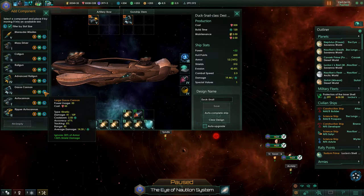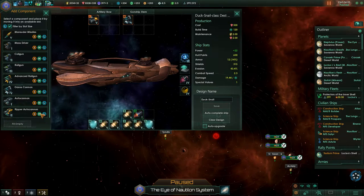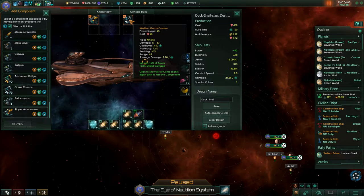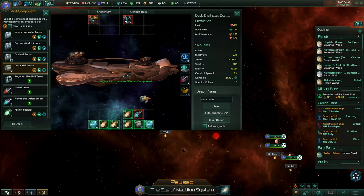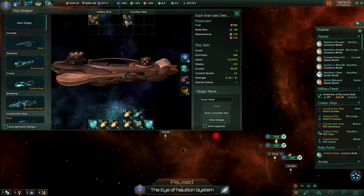This large has 60 — that wouldn't be bad as well. Ignoring 20% of armor, 12 damage, 14 damage here, accuracy is 76%, tracking 10. I think it might just be better than the large gamma laser. This will profit from the advanced afterburners a lot, really a lot. We also have some free slots where we'll put some armor in. The rest of the ship is pretty up to date, so this is our Duck Snail class upgraded.